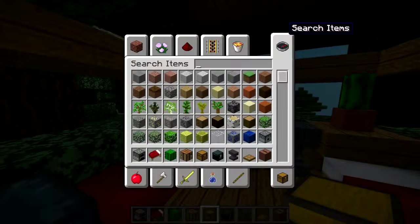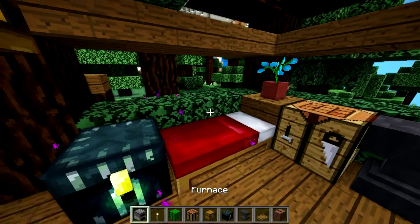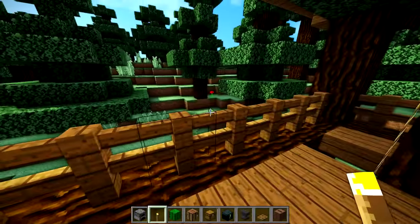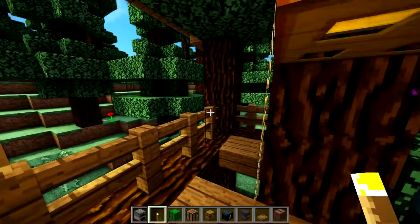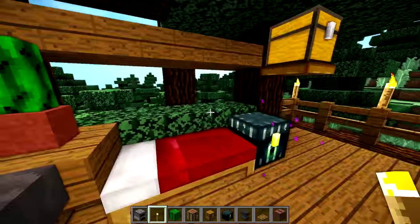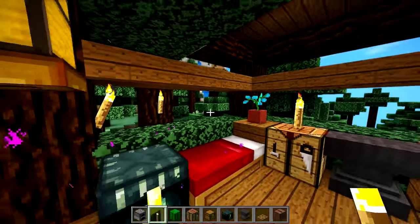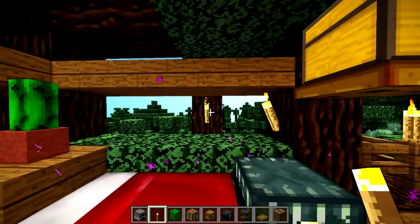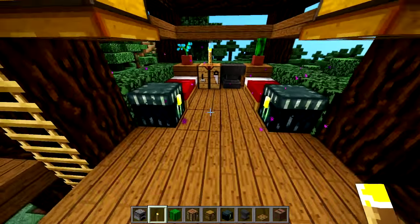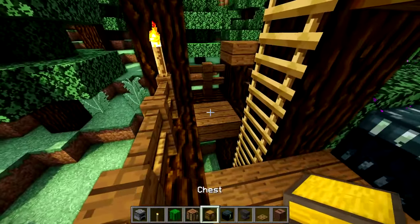That looks super nice. Obviously you're going to need some lighting, so remove the bed temporarily and put a torch on top here. Do two in the middle — one right there — and that should give you sufficient lighting. If not, place a torch right there, right there, and right there. Really you can put the torches anywhere you want.